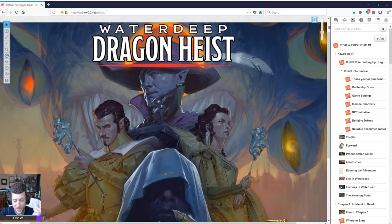Lost Mine of Phandelver is a great adventure — it's in the starter set and it's been lauded as an amazing jumping-off starter adventure for new players. So that doesn't necessarily make this bad, but this is priced the same as Tomb of Annihilation, Storm King's Thunder, Out of the Abyss, and Curse of Strahd — all of which take players from 11th to 15th level and feel like full, year-plus-long campaigns. This one just feels like you're vastly limiting the scope.